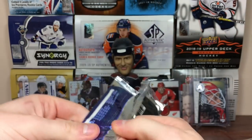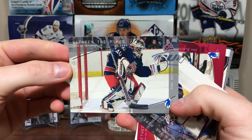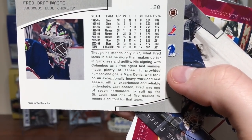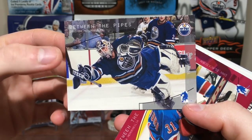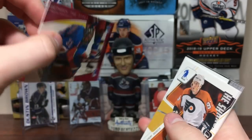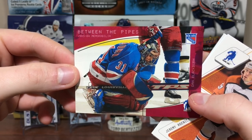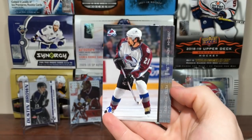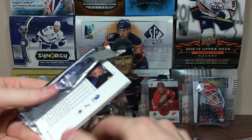We got Freddie Brathwaite — one of the smallest goalies of all time, only 5'7". Between the Pipes. We got Tommy Salo — that's a cool picture. We got a Dan Blackburn Red Parallel, numbered to 200. You can get one-of-ones of the base cards. We got Peter Sikora and Peter Forsberg. Stuff is very interesting — all new to me.